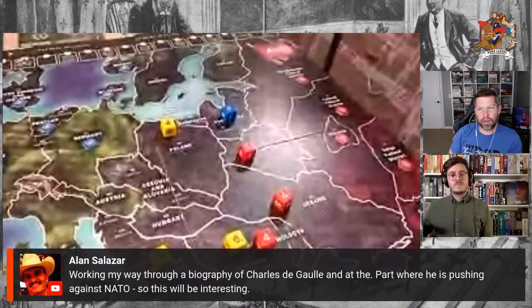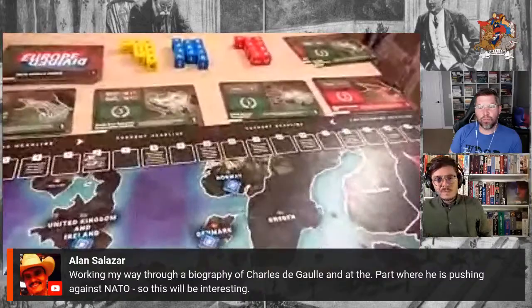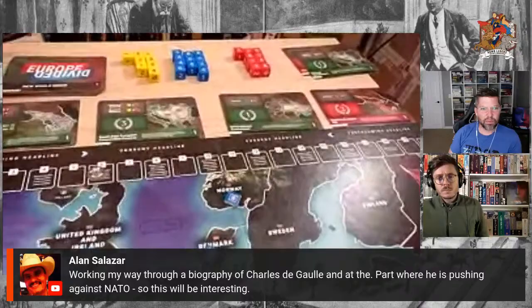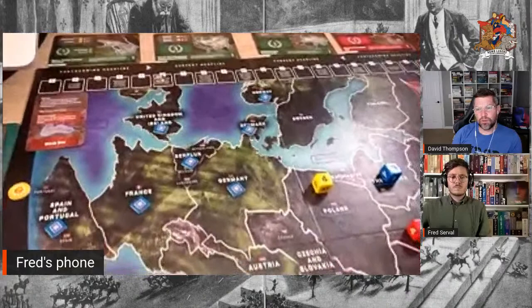I started conceptualizing the design probably in the 2015 timeframe, wanting to explore the post-Cold War period specifically. There are a few games on the Cold War — obviously Twilight Struggle being the biggest — but I thought an underexplored area was the post-Cold War struggle between Russia and Western Europe for influence in Central and Eastern Europe and the Caucasus. Around 2014-15 we had seen the Russia-Georgia conflict, what happened in Crimea, and Eastern Ukraine.